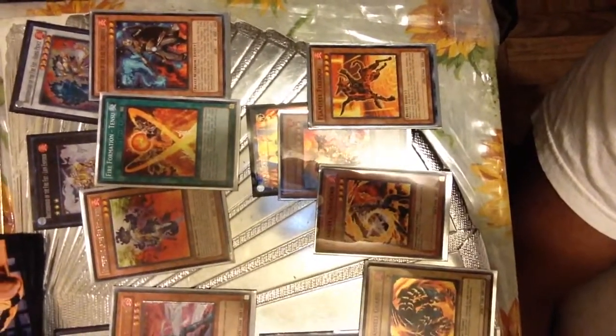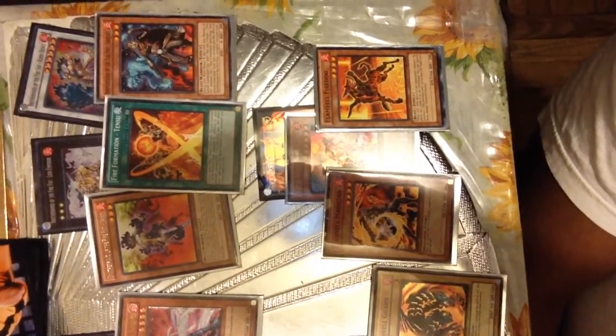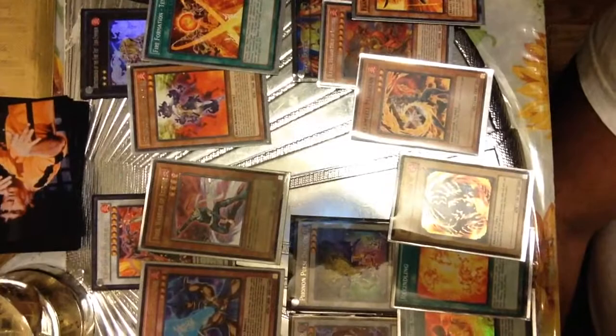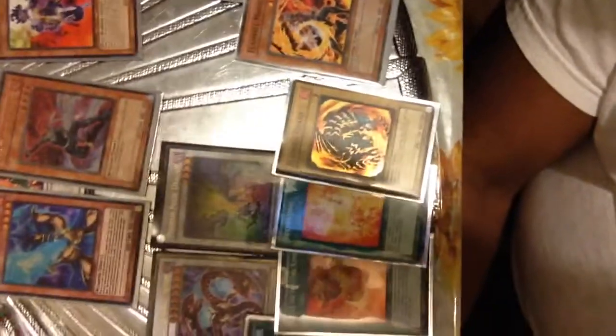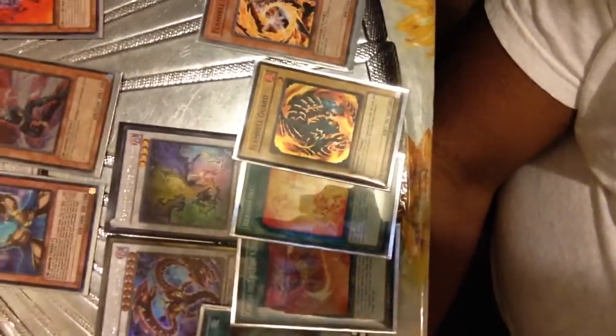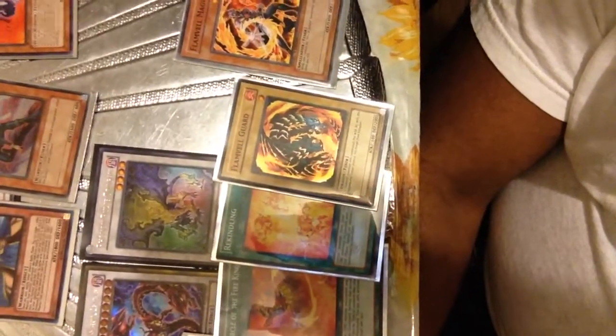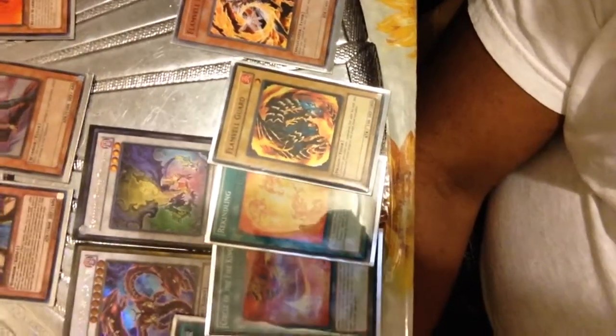The Brotherhood of the Fire Fist card really works well with Leopard, and I can get Lion Emperor or Horus Prince. Crimson Blade is a good card to lock down Dragon Rulers. I have a Poor Man's Quasar when I combine my full-on Pulse Dragon with a good level 4, and then I can summon Beals with that.